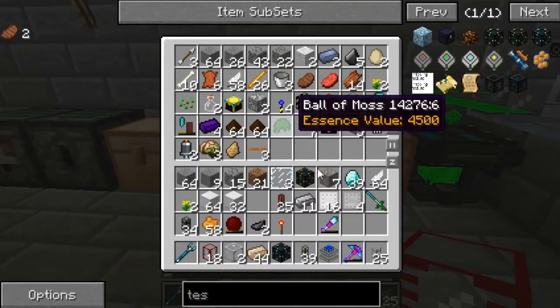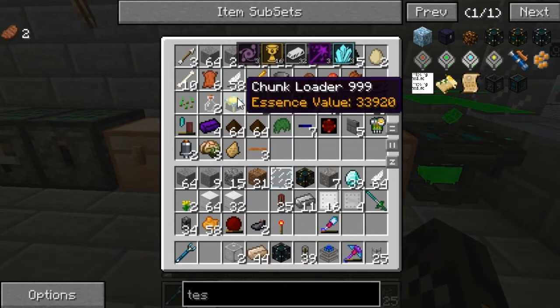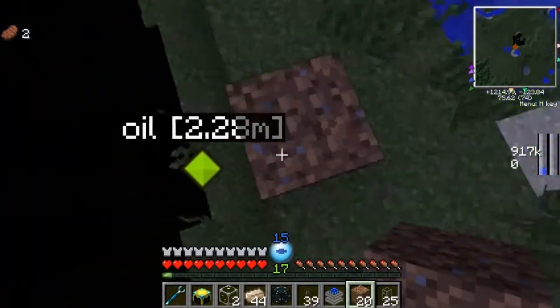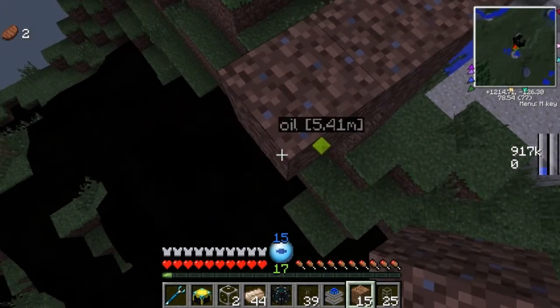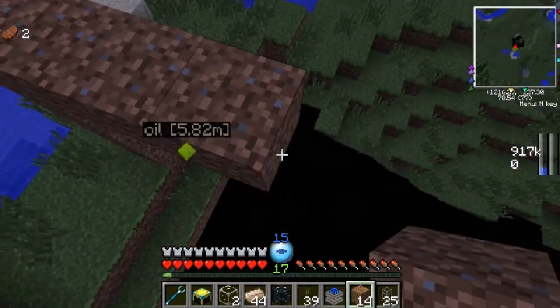As soon as I stop this recording, I will find the pump. Oh well, we have the chunk loader — yay. Alright, see you guys then. Okay guys, so I'm back here and we are just about ready to start pumping out some more oil. Oil — because oil is fun, and you must have oil in BuildCraft. If you do not have any oil, you're an idiot.